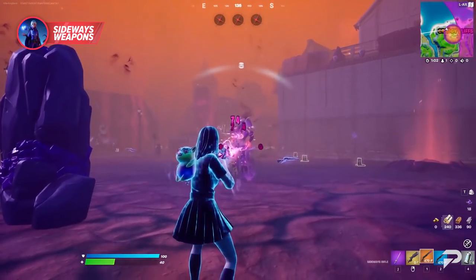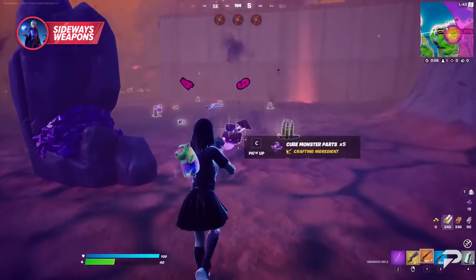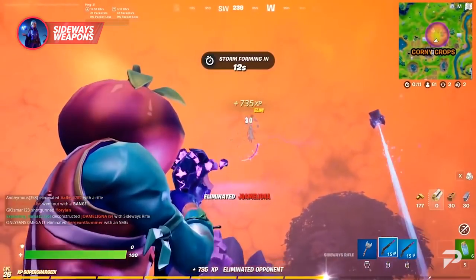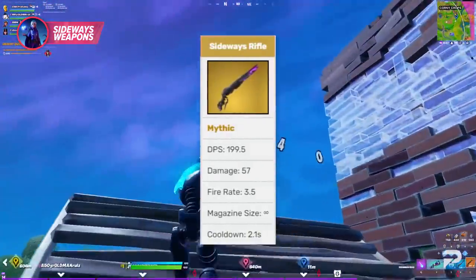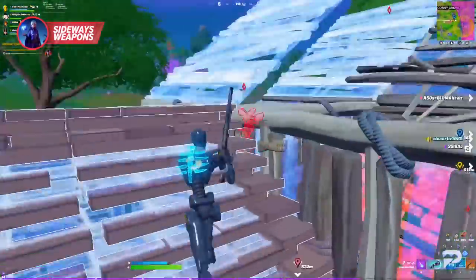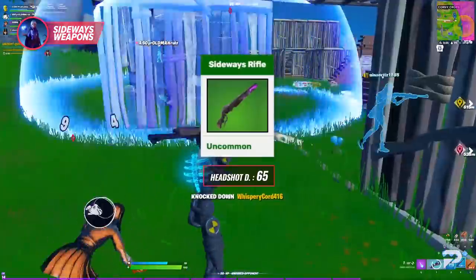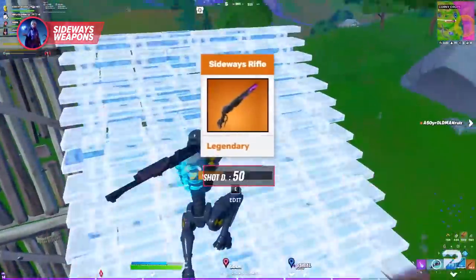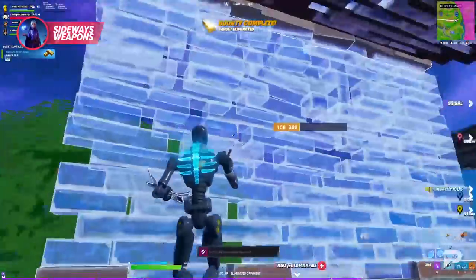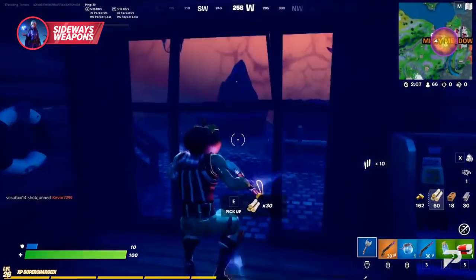The sideways rifle is a hitscan weapon. First shots always have more accuracy and can be continuously shot for the overheat bonus. Seeing as mythics are always less common, it's interesting to see them made more available through crafting. The mythic sideways rifle rewards players with a whopping 57 body shot after four continuous shots. Even at lower rarities the sideways rifle is still very capable — the green variant has 65 headshot damage after four shots, and the legendary variant has a solid 50 headshot damage prior to overheating and a 50 body shot after your first four shots.